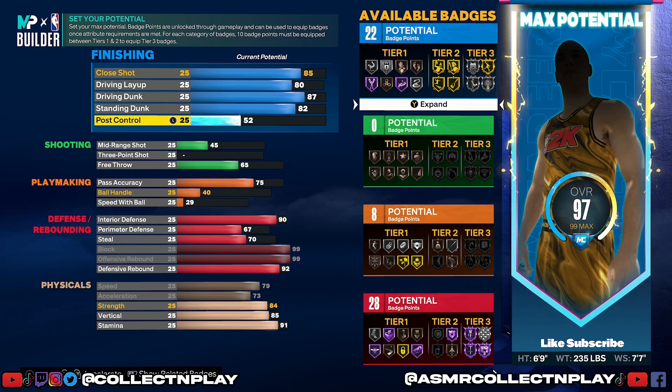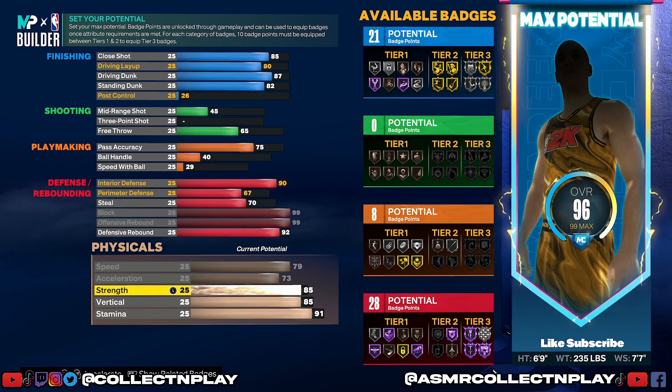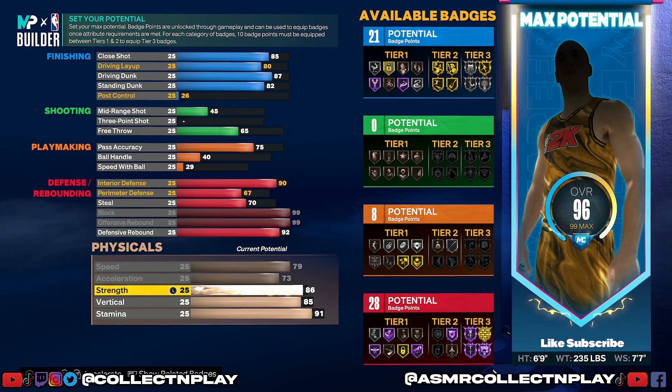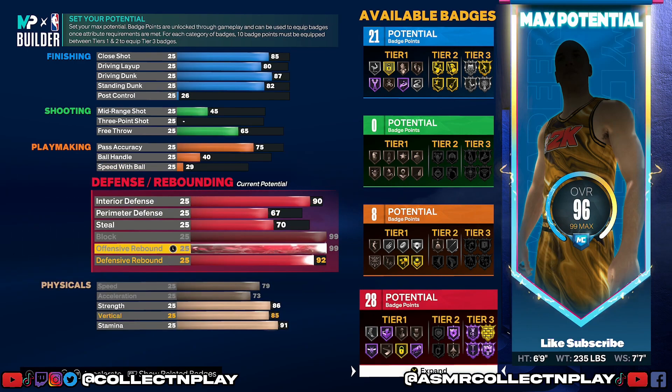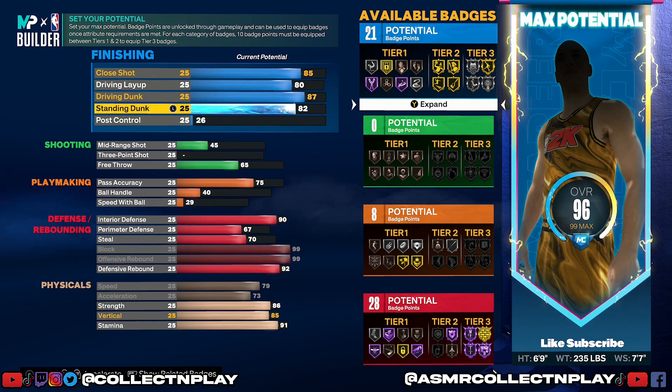As far as post control, you could take it up to give him that 22nd finishing badge, but for me it was not worth it. I took it down to a 26, because post control is related to strength. We're going to take strength up to an 86, which is also going to give us the ability to get gold Brick Wall — which is solid for pick and rolls. Pick and roll offense is important in a 5v5 setting. Right off the bat we already have one more finishing badge than the previous build.